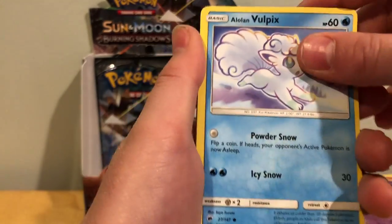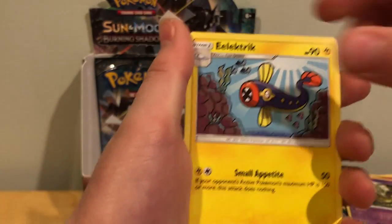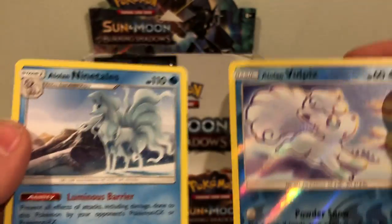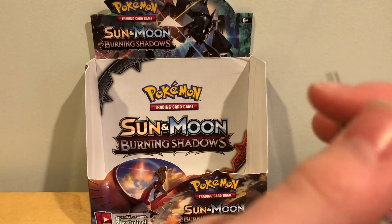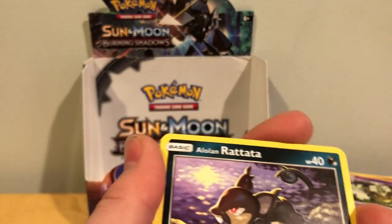So first we got Meowth, Alolan Vulpix, Wimpod, Togedemaru, Croagunk, Fairy Energy, Electrike, Simisage — that's also cool. Noctowl, Alolan Vulpix, and an Alolan Ninetales. I feel like it's gonna be a full art something. I promise I didn't feel it, I didn't even look. Come on.